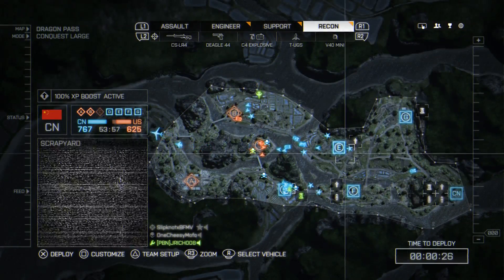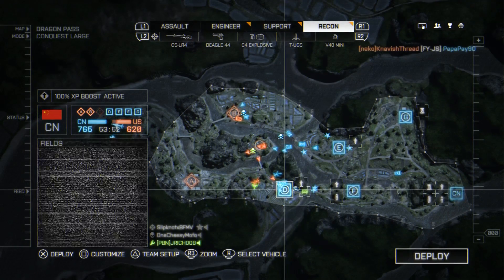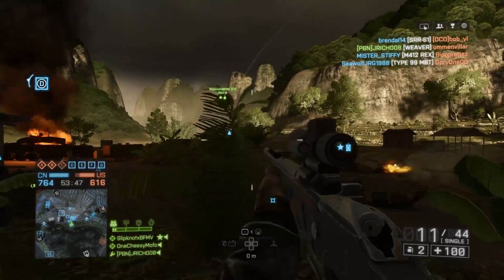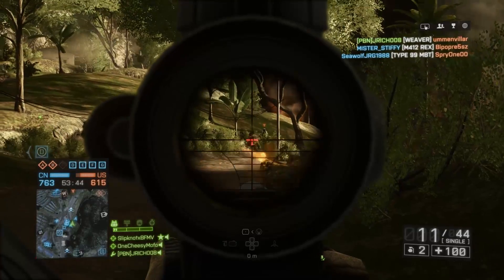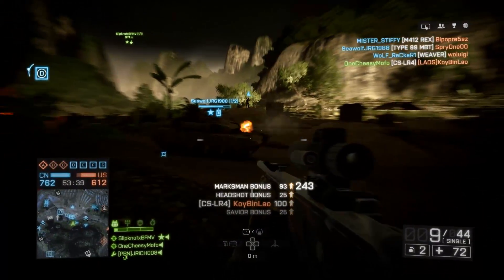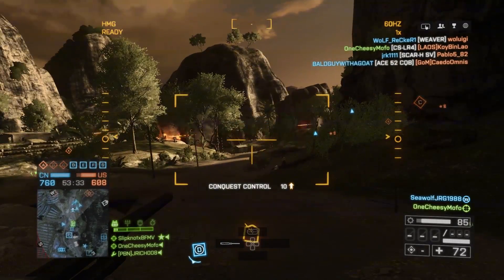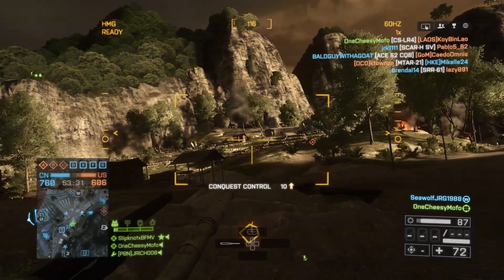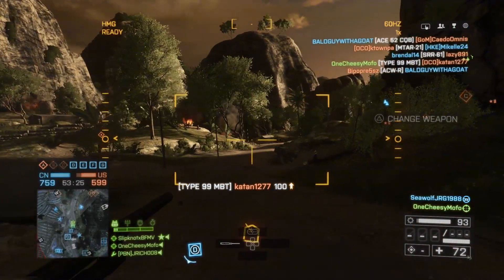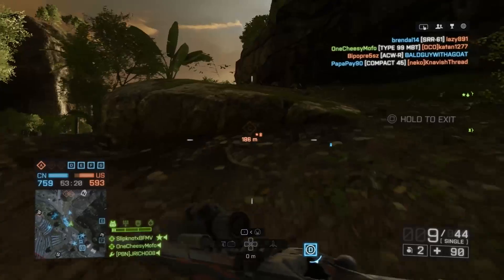Alright, so there's a bunch of them over by Charlie. So if we can head over there, that'd be awesome. This guy... you know what? I'll spawn at Delta and then I'll walk over there. Good shot for the win. This guy could use a gunner. Let's see, what do we got? Got his ass. You know what? I'm gonna snipe.